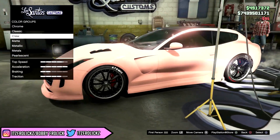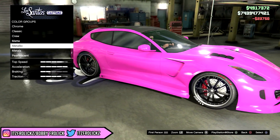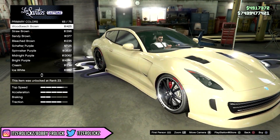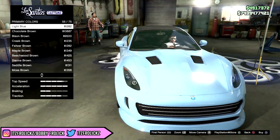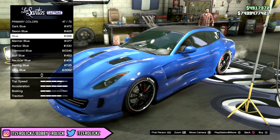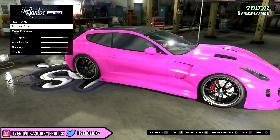The next color we're going to be taking a look at is called Medium Violet Red. I personally kind of like this color and kind of don't. I don't usually put pinkish colors on my car, and this color does look fairly pinkish, but it doesn't look like any other pink we have in the game. If I had to match it up with anything, it would probably look most like a hot pink, but a darker version of it.